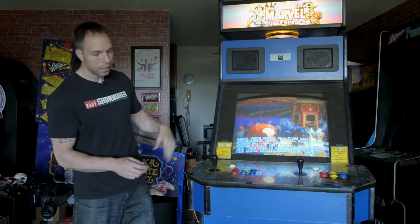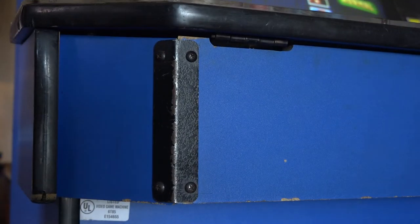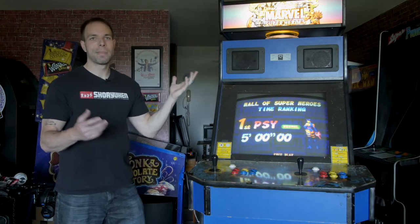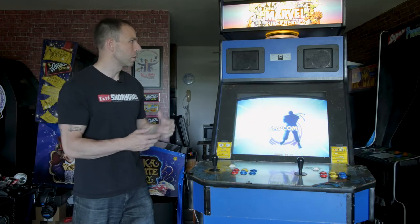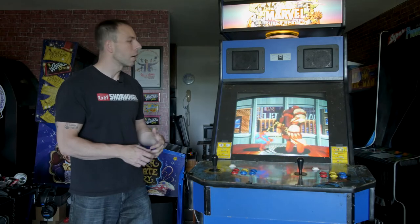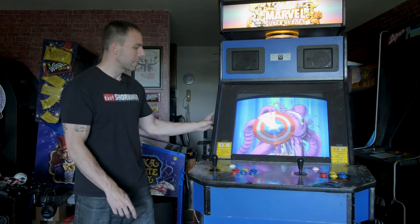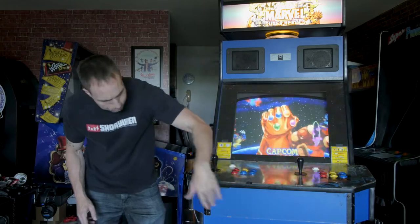Most of the metal pieces I'm going to take to have powder coated - there are quite a few: the coin door, the brackets on the control panel, possibly the speaker grills, the marquee brackets. Some are in pretty good shape but then there'll be spots of rust, and it's just easy to throw them all in the same batch so it all matches. I'm going to need a new marquee and a new control panel overlay, so I ordered most of the artwork - control panel overlay, marquee, the generic red Capcom side art, and the chrome Capcom decal.